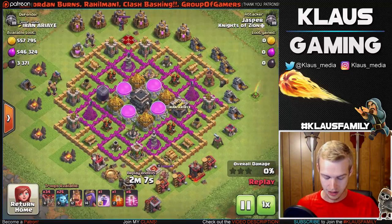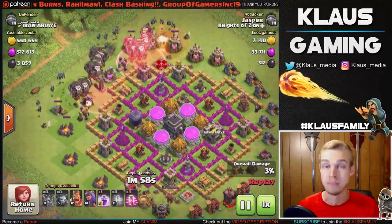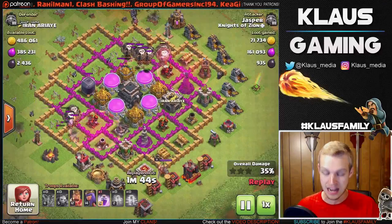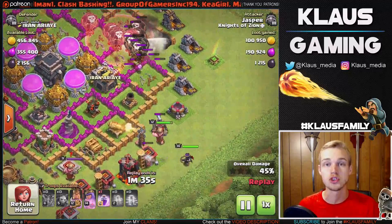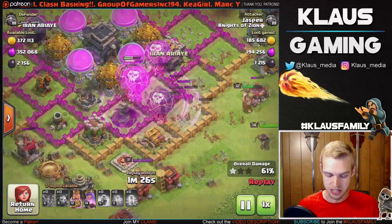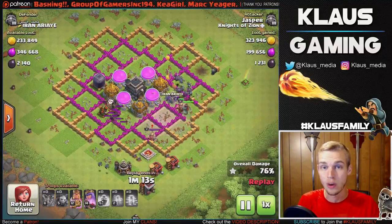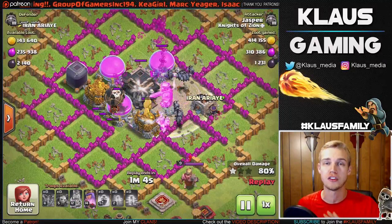Stick around for the end of this attack - let's watch the replay. Starting out with Loonians, I attacked on the queen side with minions behind. I sent haste in front of the balloons on either side - there are no defenses in the core so there's no need to rage the core. I end up hasting both sides and save the rage for the largest group of balloons going into the wizard tower and the air defense at the very bottom. I drop king and queen to distract defenses and take out the sweeper, then deploy the rage spell to wipe out the air defense and wizard tower.